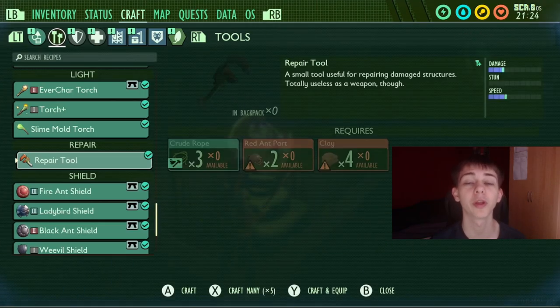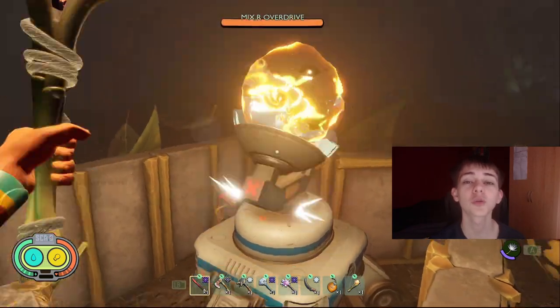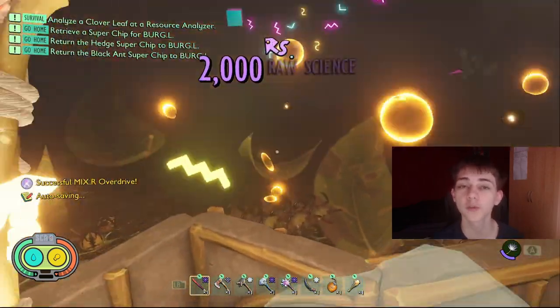The third mixer I did was the one in the hedge. This is also an old mixer. You could build around it, but you don't have to. This one has orb weaver juniors, orb weavers, and lavas.